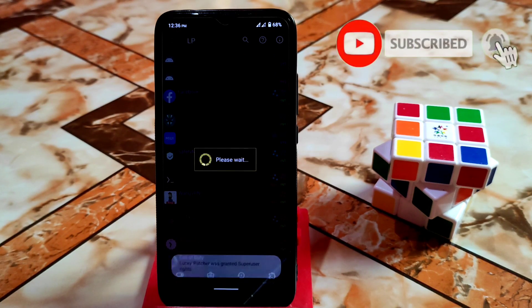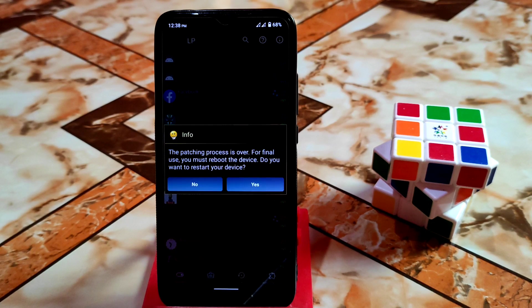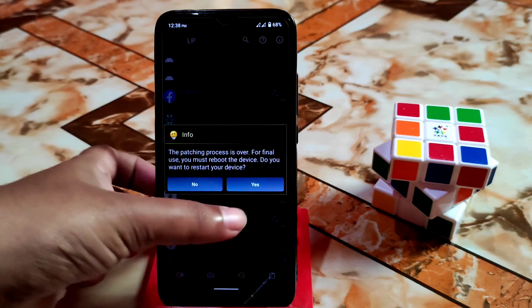Then click on Apply and it will take some time. It will ask for a reboot — give it a reboot and your problem will be solved. You can see it's asking for reboot, so click Yes and it will reboot.